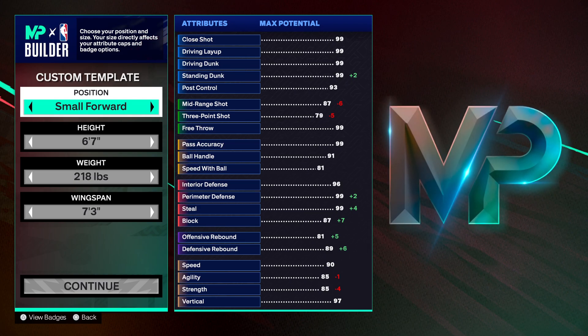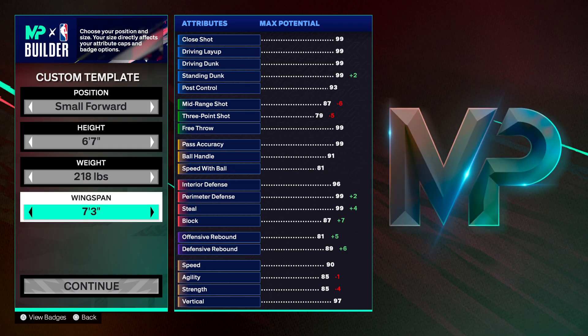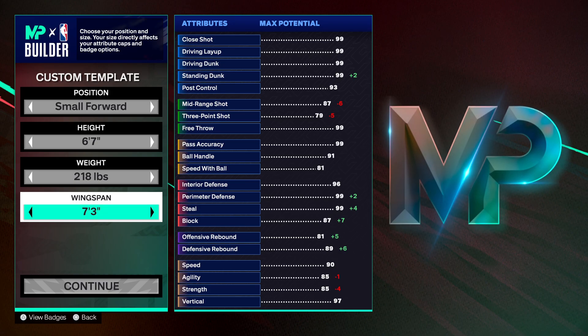The best lockdown on NBA 2K25 — hit that like button and hit that sub button, we're getting right into it. This one's 6'7", 218 pounds, 7'3" on the wingspan. You see that's giving you 99 perimeter and 99 steel.